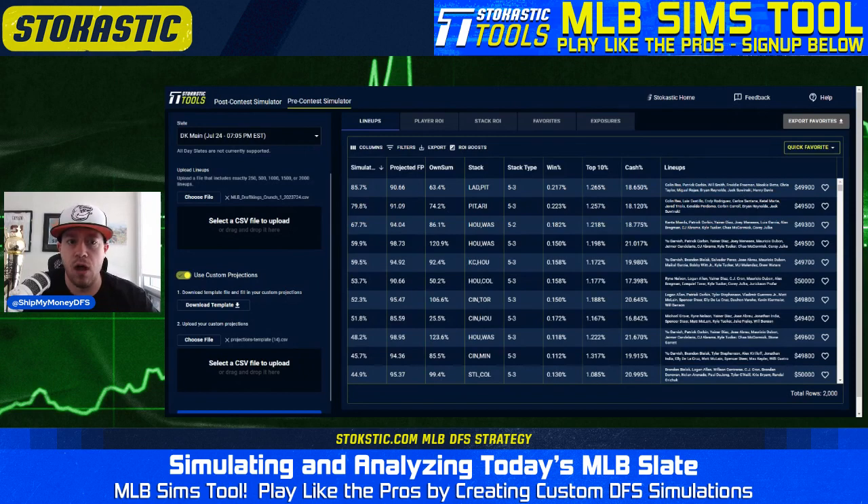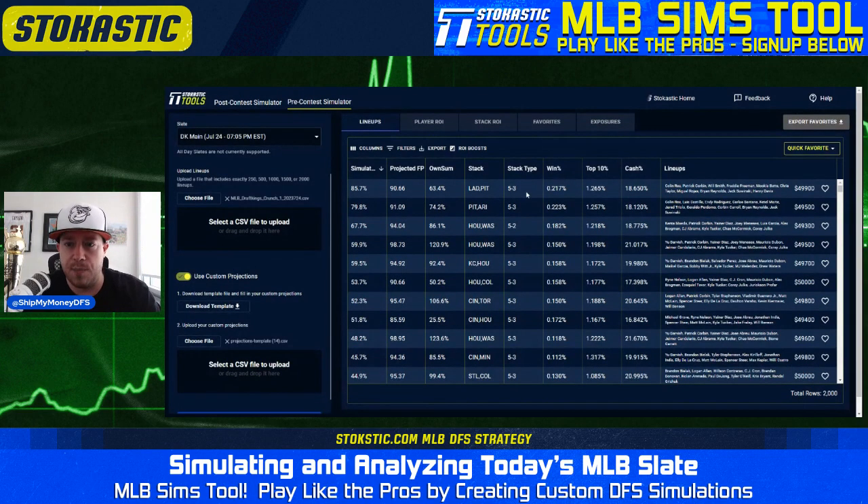We're going to take a look at how the slate breaks down right now early on, starting with some of the overall top simulated lineups. At the top here, we have a five-man Dodgers stack and a three-man Pirates stack with Colin Rea and Patrick Corbin. Neither pitcher inspires much confidence, but they are both inexpensive. This is a slate that just does not have much very good pitching, so paying down for pitching and being able to pay up for bats does make some sense. Corbin is 7,300 in a pretty good matchup with the Rockies, and Colin Rea is in a dangerous matchup with the Reds in Milwaukee, but he is inexpensive. You're getting to Will Smith, Freddie Freeman, Mookie Betts, Chris Taylor, and Miguel Rojas — a pretty solid Dodgers stack.